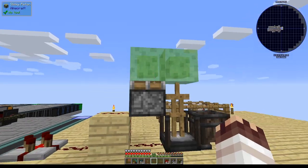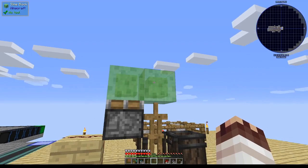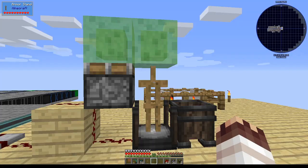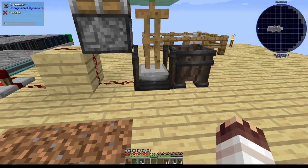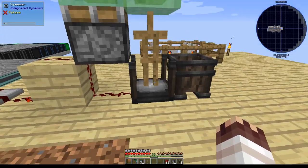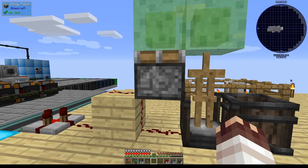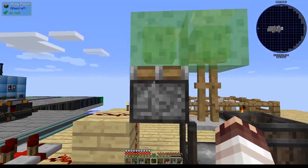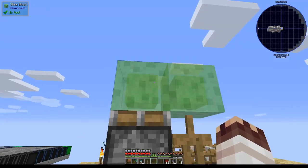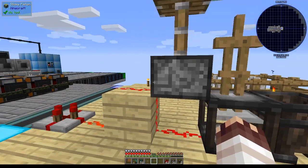Slime blocks act like extensions of a sticky piston, so when a sticky piston pulls on a slime block, it pulls on all adjacent slime blocks. Armor stands, because they are entities, can push a squeezer down. When this sticky piston shoves the armor stand down, it shoves the entire squeezer down with it. Try not to use an Extra Utilities redstone clock — it ticks too fast, so when the sticky piston goes up it goes down immediately, leaving the slime blocks in the air and making the system not work.